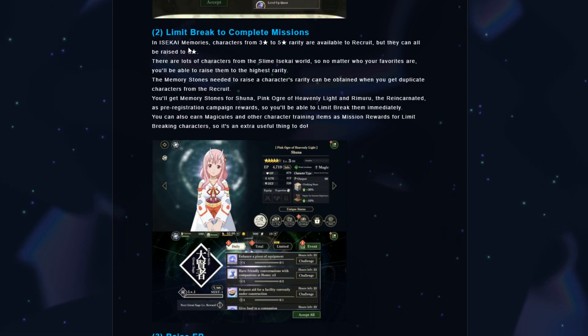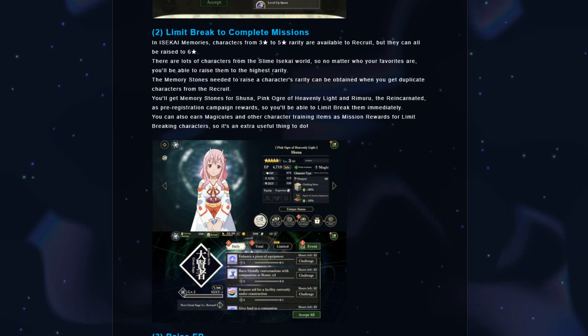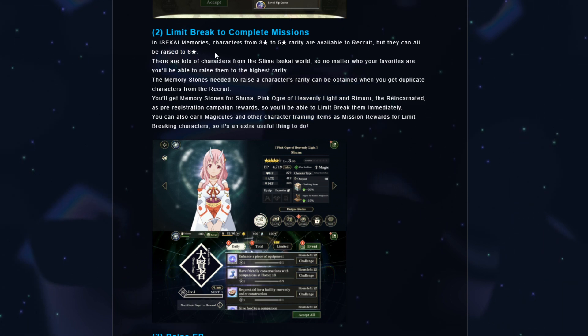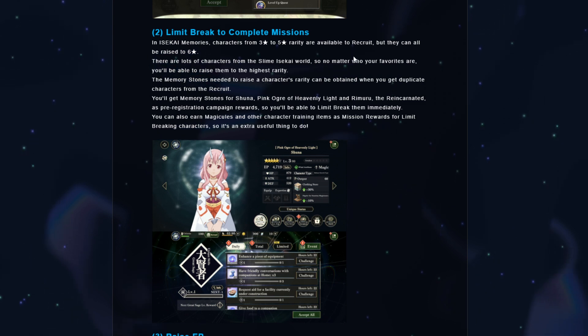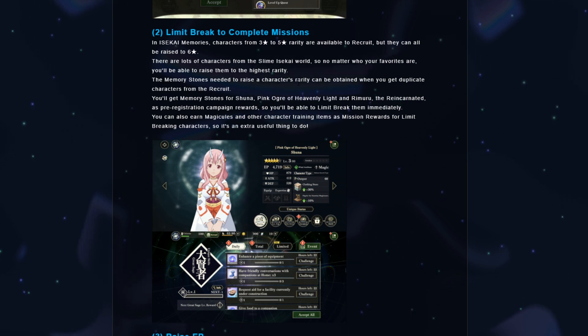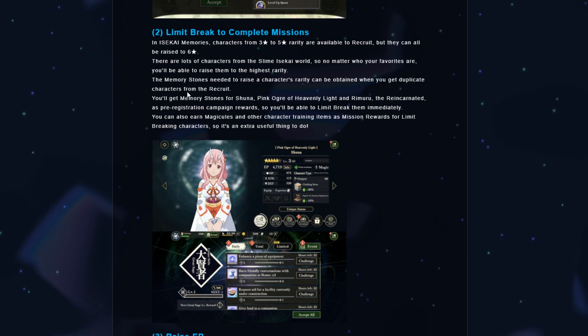You will also get rewards by limit breaking characters. So in Isekai Memories, characters from 3 star to 5 star can be recruited, but they can all be raised up to 6 star. What they basically wanted to do is: even if your favorite characters don't have a 5 star version as of yet, you can still get them up to 6 star, which is pretty nice.